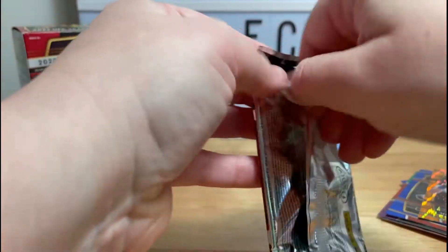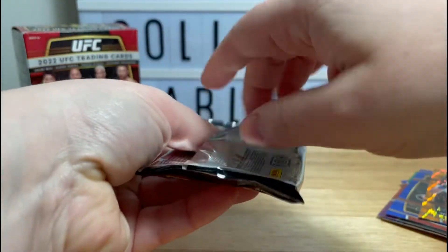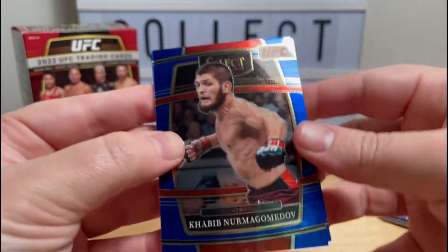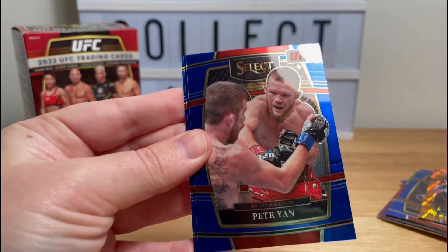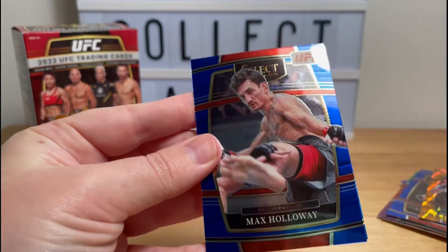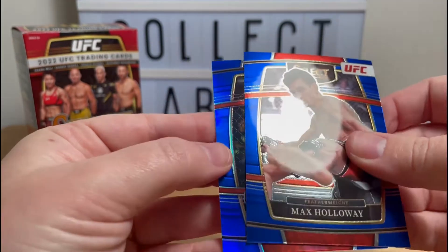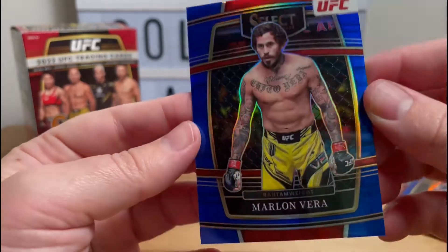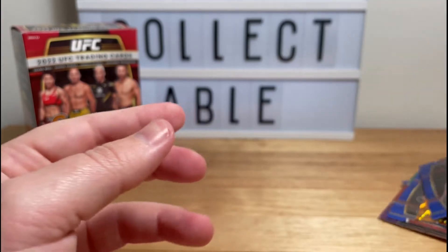Alright, what can our last pack give us? Another Khabib, Peter Yan, Max Holloway, and a blue silver Marlin Vera. Not too bad, not too bad.